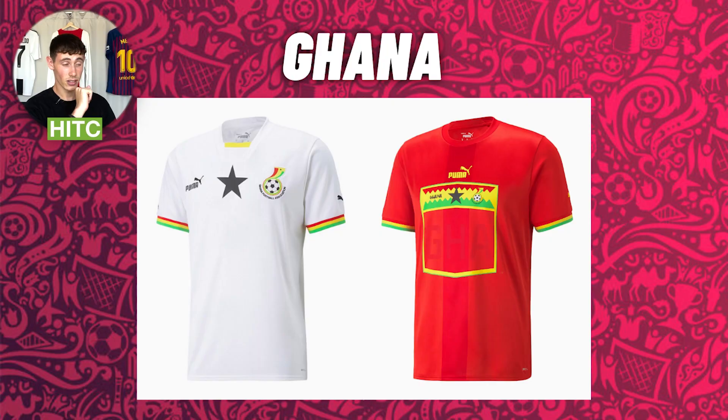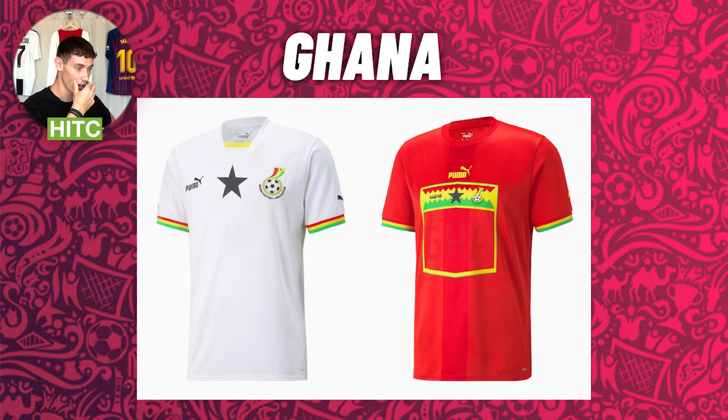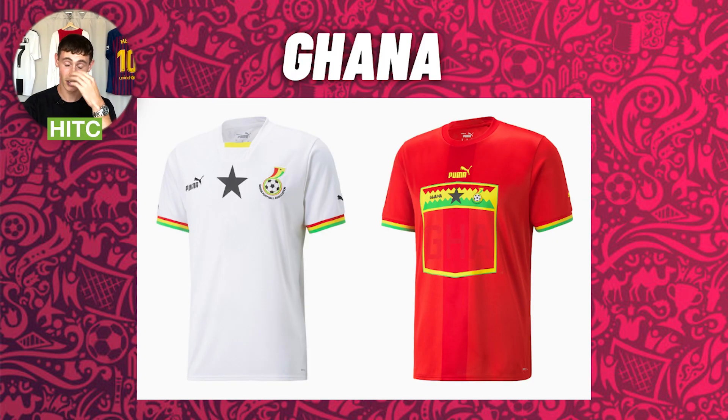But then the Ghana away kit — I'm not gonna lie, this looks like a knockoff shirt that you buy on a beach somewhere. It's just not it, and the square thing on the front — is the shirt number gonna fit in there? They really ruined this one. This is really bad. This is our first one out of ten. Don't ever buy this.